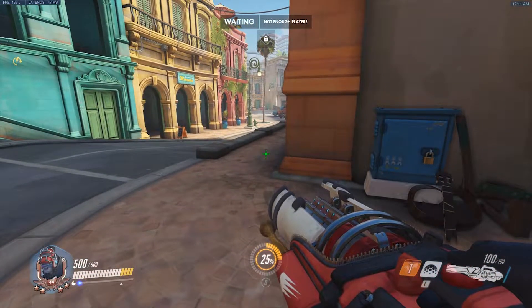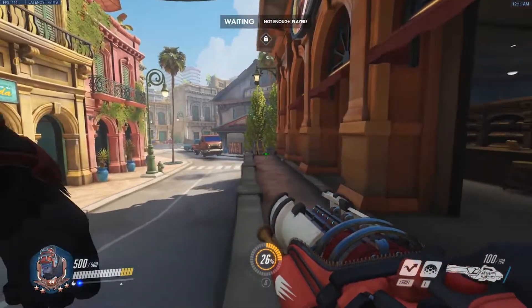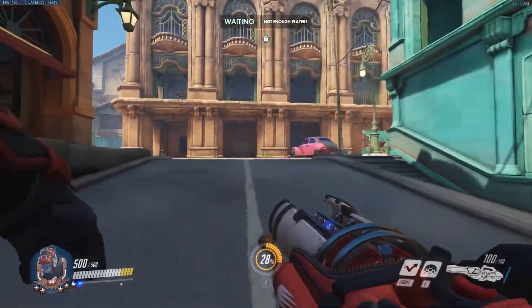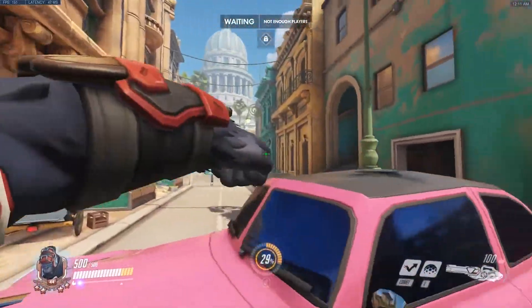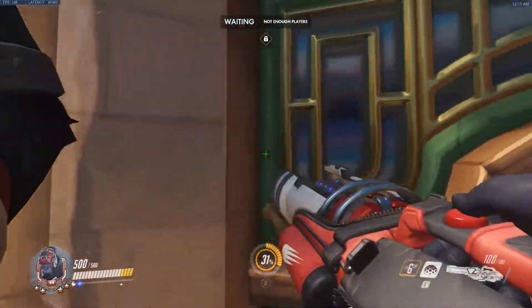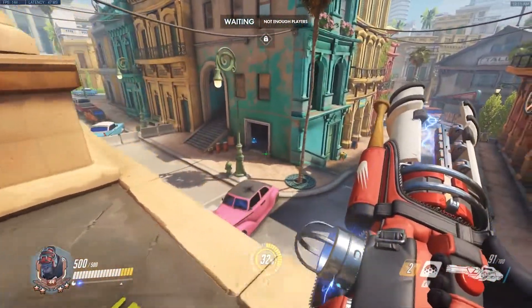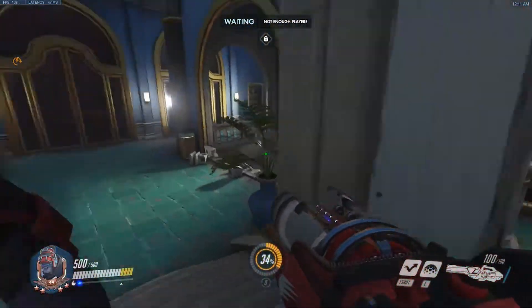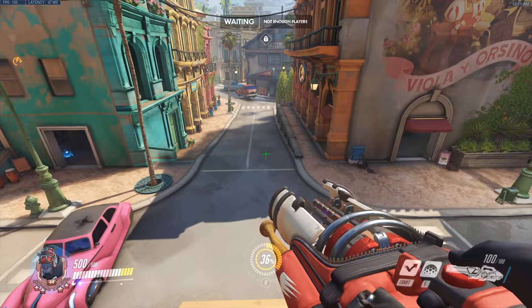I think GOATS will be decent on this map but other compositions might do really well. A defense double sniper would probably be really good - double sniper with like Winston and D.Va. Bunker comp would be really good right here because any way for them to get to you would have to cross your sight line, so bunker comp is going to be really strong here.